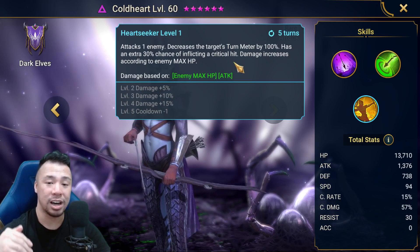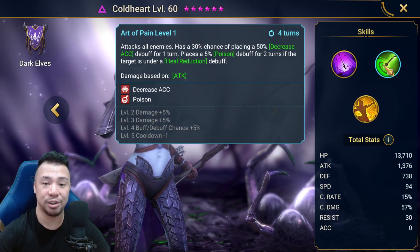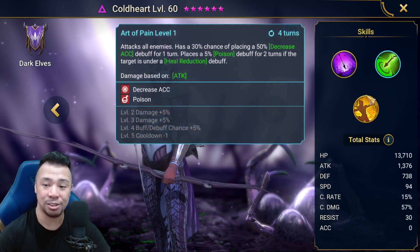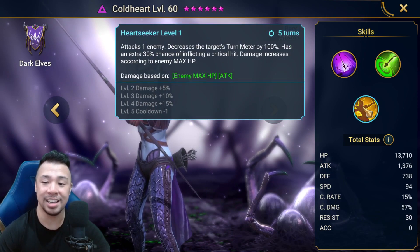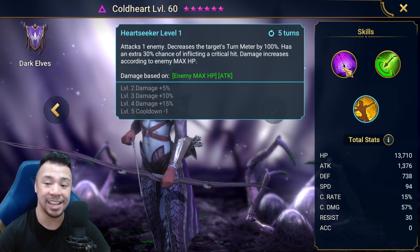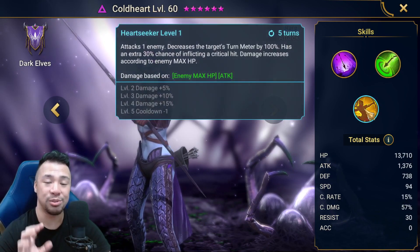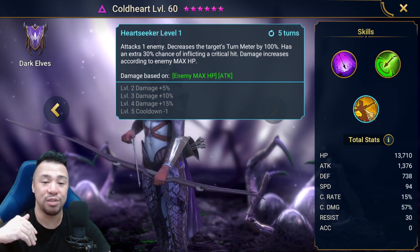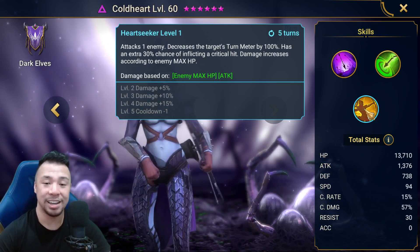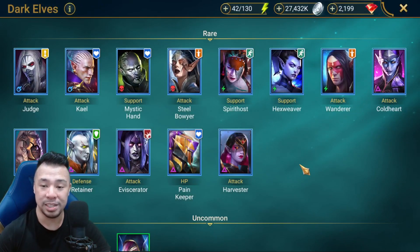Some players still build Coldheart with 100% crit rate because her A1 and A2 don't have that extra 30% that her A3 gives. But you don't really need her to crit on A1 and A2 — you just care about that hard-hitting A3. So you can build her with 70% crit rate and focus instead on HP, speed, and crit damage.